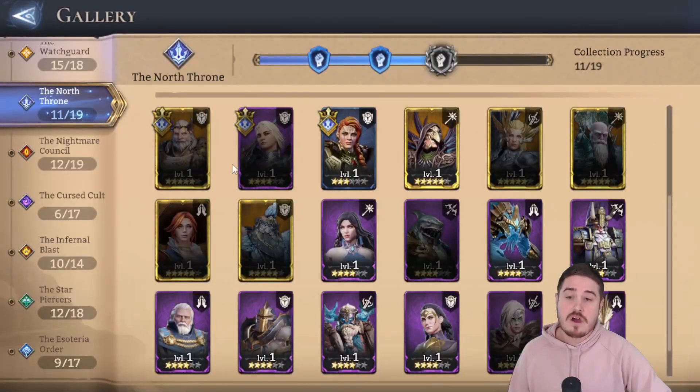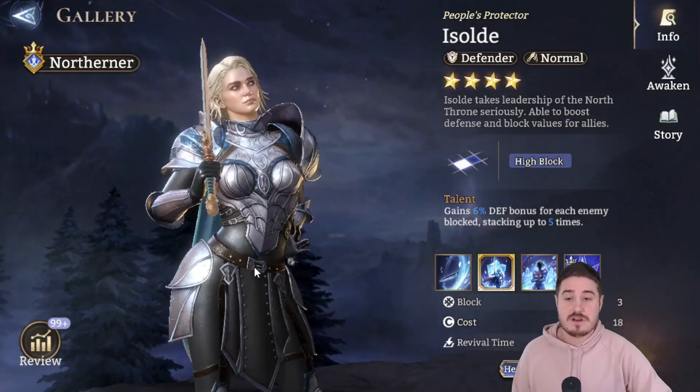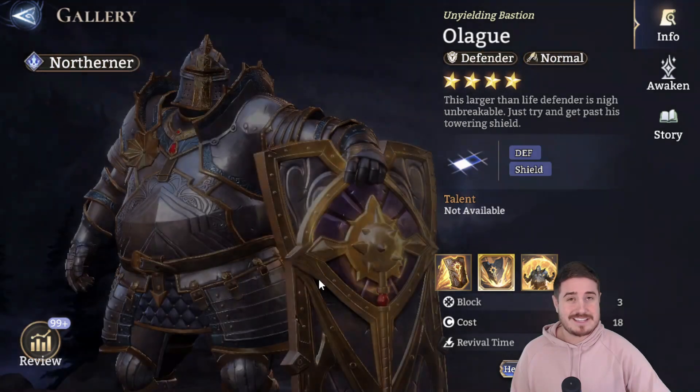With King Hearts, if you're lucky enough to get him — or if you were here early enough for the Asolda Fusion, which unfortunately I was not — Asolda also pairs beautifully with him with those Lord skills. But we've got Olag, and that's for later on in the video.